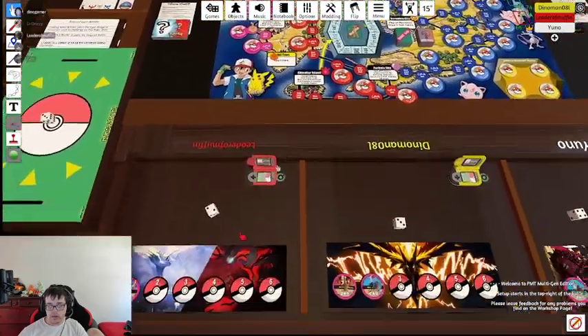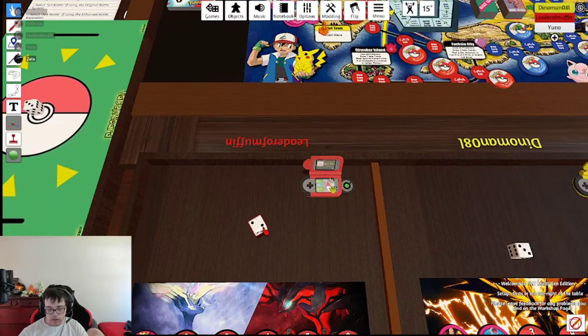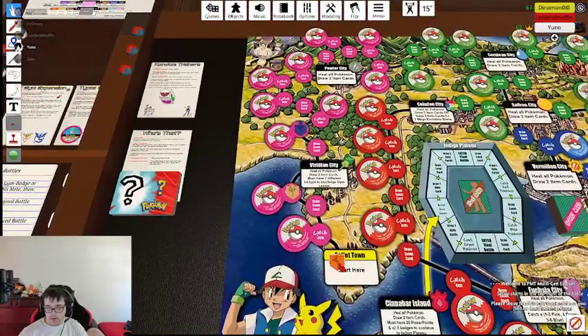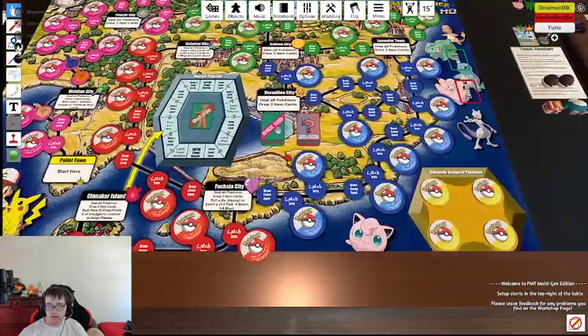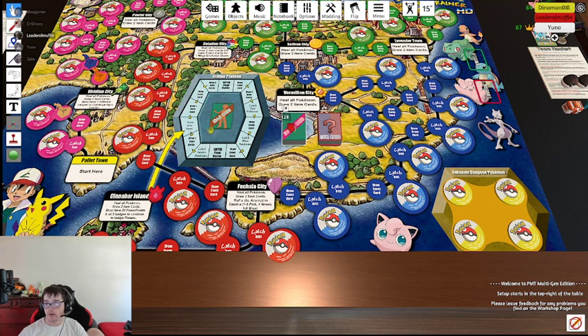Unstable evolution. Alright, my turn. This is kind of cool. I like this. So what are these little... oh, you can throw a spare Pokemon in there. One, two, three, four, five. I get the event card. What's the objective? You have to get to the Pokemon League and beat the trainer. The first one to do it wins. Where's the Pokemon League? It's the rival card. How do I draw one? There we go. You got it.